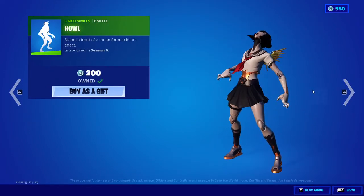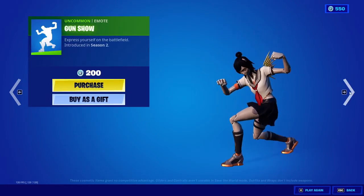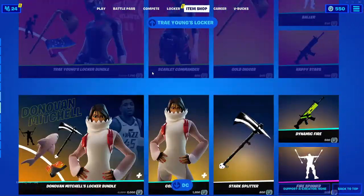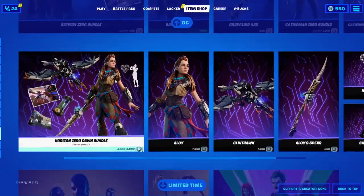The Flippin' Incredible Pickaxe with the Howl, the Gun Show emote. We still got the basketball skins and the basketball bundles, and we still got all the DC stuff.